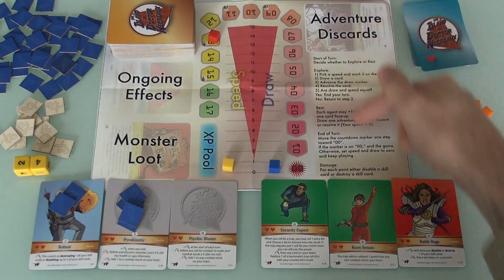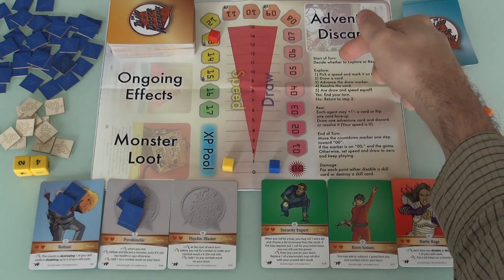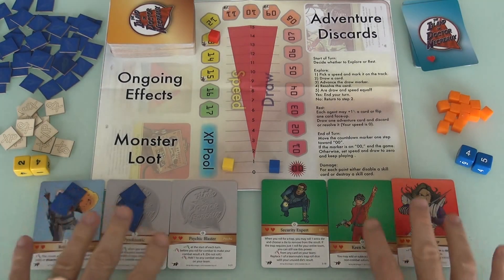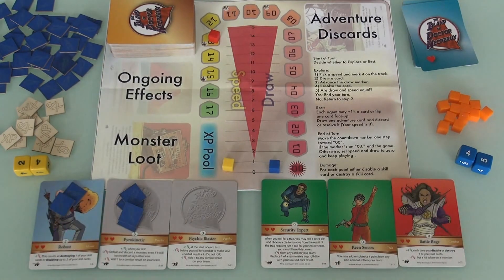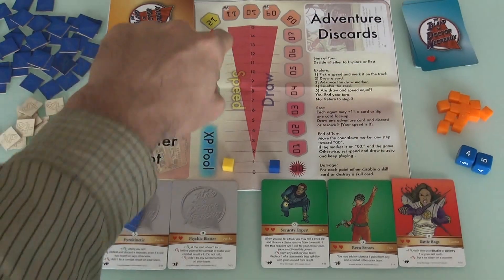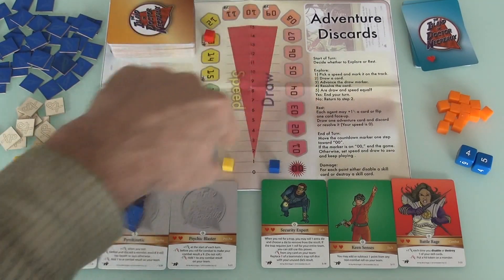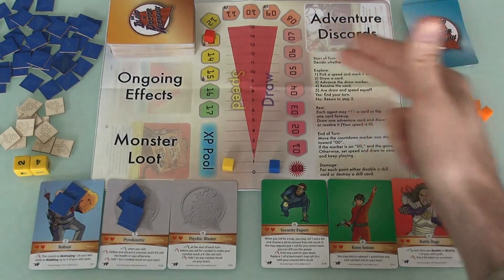Here's the way the game works. At the beginning of the turn, we decide whether we're going to explore or rest. We rest to heal up or recharge. We won't do that right now — instead we're going to explore. Because we only have a certain amount of time, and at the end of every turn the countdown clock counts down, we need to keep exploring.